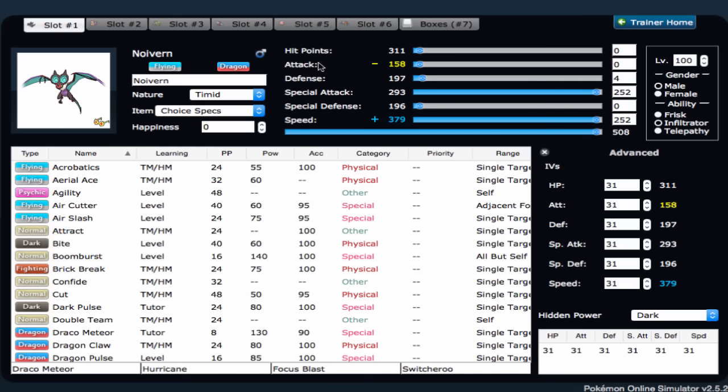A really good thing about Noivern is that it has Infiltrator. Pokemon that try to sub on you — Noivern can hit right through a substitute with Infiltrator, and Hurricane just blows it apart. That's really cool for Pokemon that rely on sub to set up and sweep, or to hide behind the sub and try to toxic stall you. Choice Specs Noivern is a very interesting Pokemon, and it's very underrated. I really love Noivern — it's a really fun, really cool Pokemon.